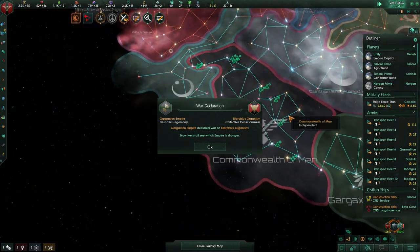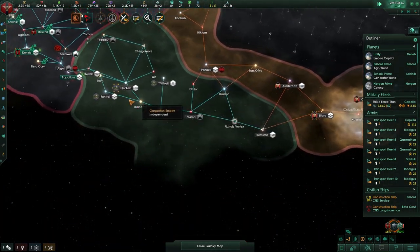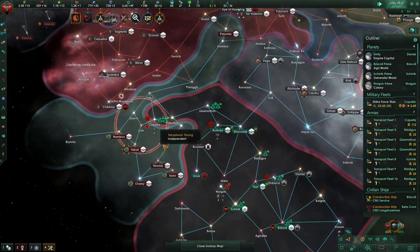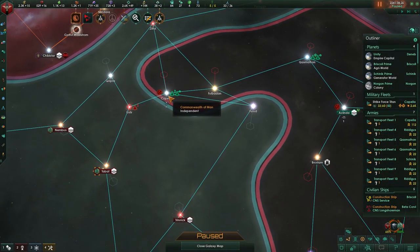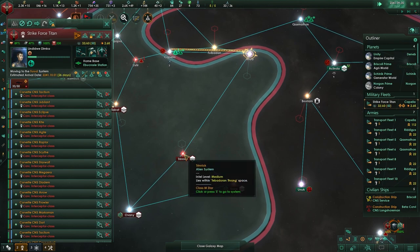Oh seriously, these guys are going to get off. Wonder who is going to win — we need to backstab these guys eventually. It doesn't hold up with the playstyle of the Commonwealth of Man, because we like to dominate — we don't actually need friends. Onward to Furut, then go here, heal up. You need to be out of there.